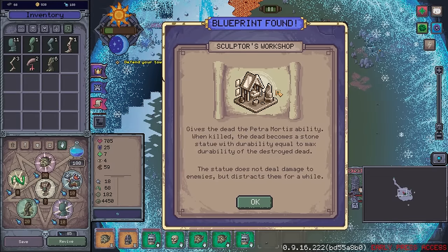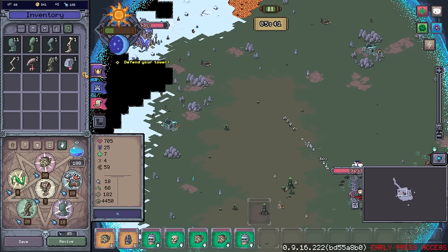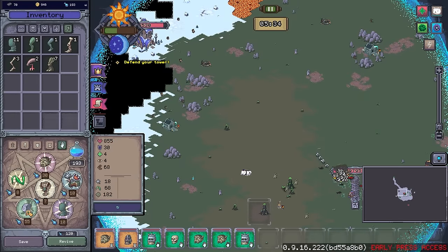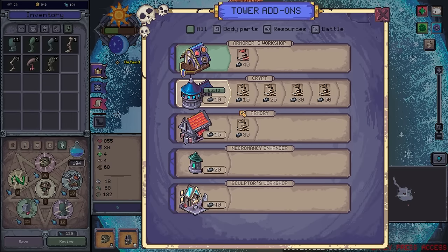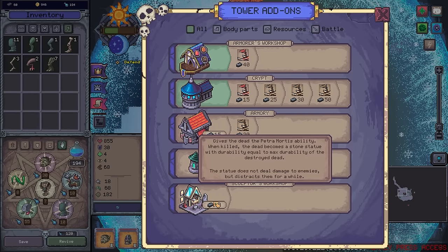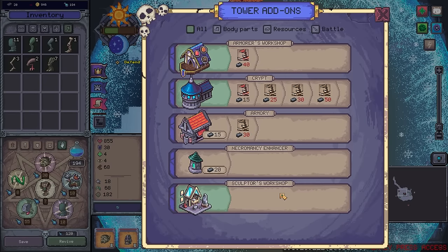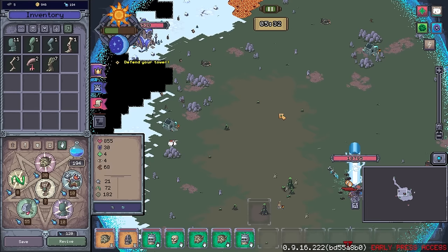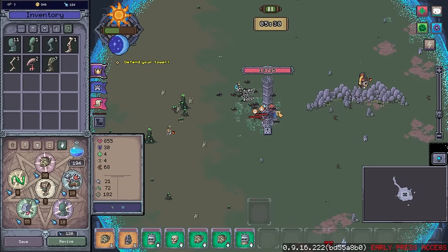Sculptor's workshop gives the dead the Petromortus ability — when killed, the dead become a stone statue. Not a bad one, all things said. Some natural armor — how heavily armored is it though? Five. Sure, let's get you going. Now we've also got a body part that's going to give us some more body parts — that is 100% worth it. Let's grab all of these early ones. That'll help out a fair old bit and also gives us a lot more health on the tower to boot.